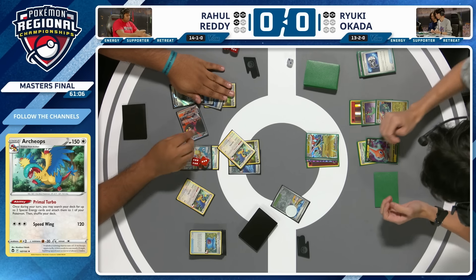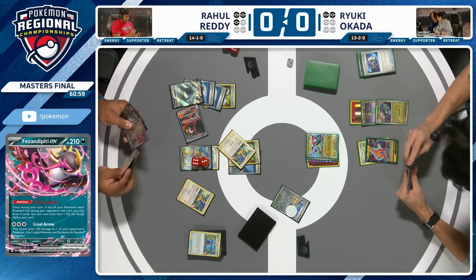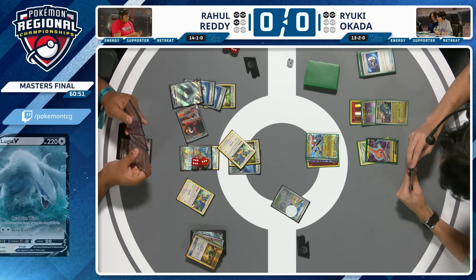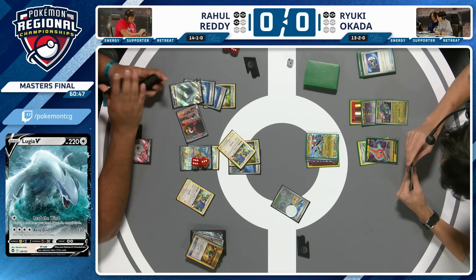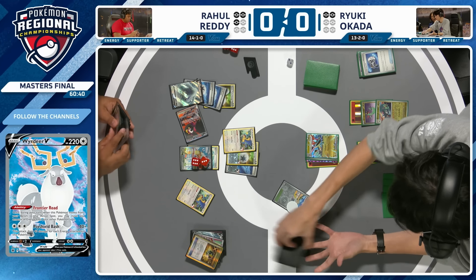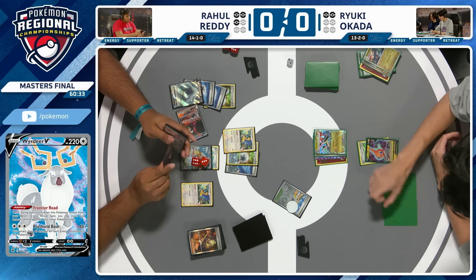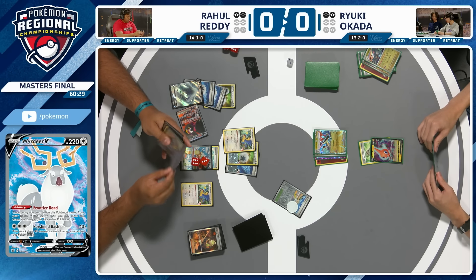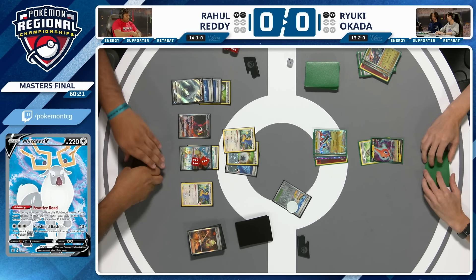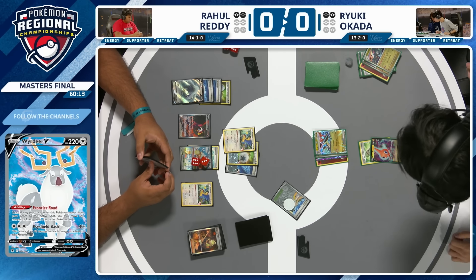Are we going to attack with Lugia V? Aero Dive does 130 damage and lets you discard a stadium — though we'd actually do 110 after Double Turbo Energy. Rahul plays an Ultra Ball — are we seeing a Weirder play? It's 40 damage for each energy attached, but if it's a Double Turbo, it's 60 rather than 40. Here comes Boss's Orders onto the Draklock — actually gets KO'd. Fire Speed Wing on that Archeops. That's really clever from Rahul! He's set up three prizes in two turns with a Weirder play for next turn. Counting the energy: 8 plus 20 extra for each of the two Double Turbos — and we'll be there after another Primal Turbo.